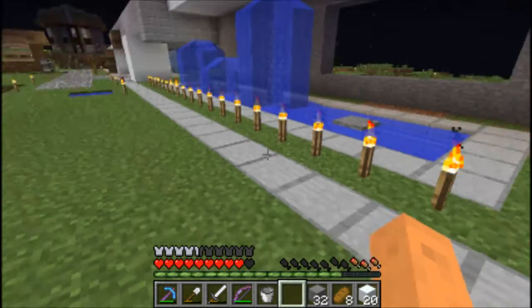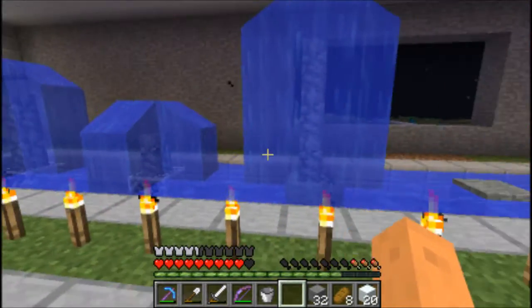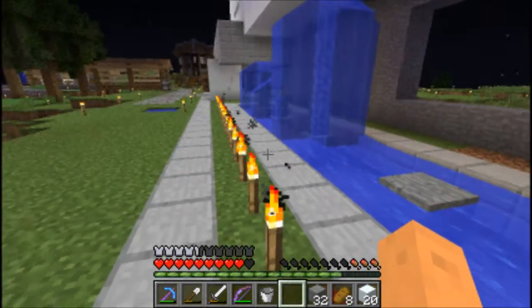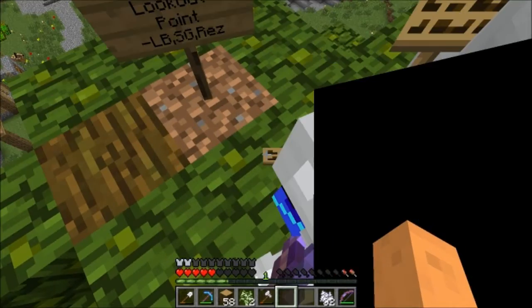Hi guys, I'm back. Thankfully Static fixed our torch situation here — we now have light in the area. You can go over to Static's channel and thank him for that. Hey guys, we're pranking Kai. There's a TNT bar — look out point. LB, SG, and Rez. And Rez. Here's more — make more signs.